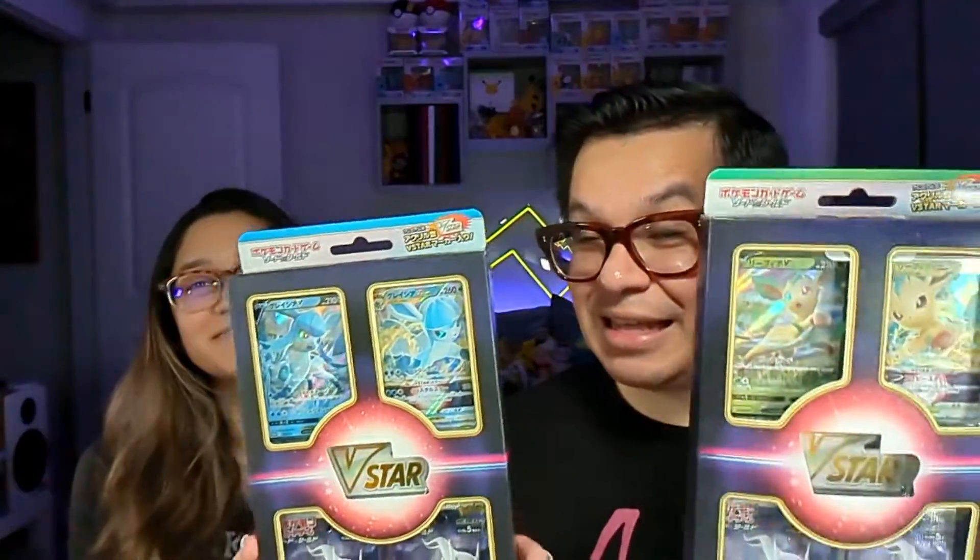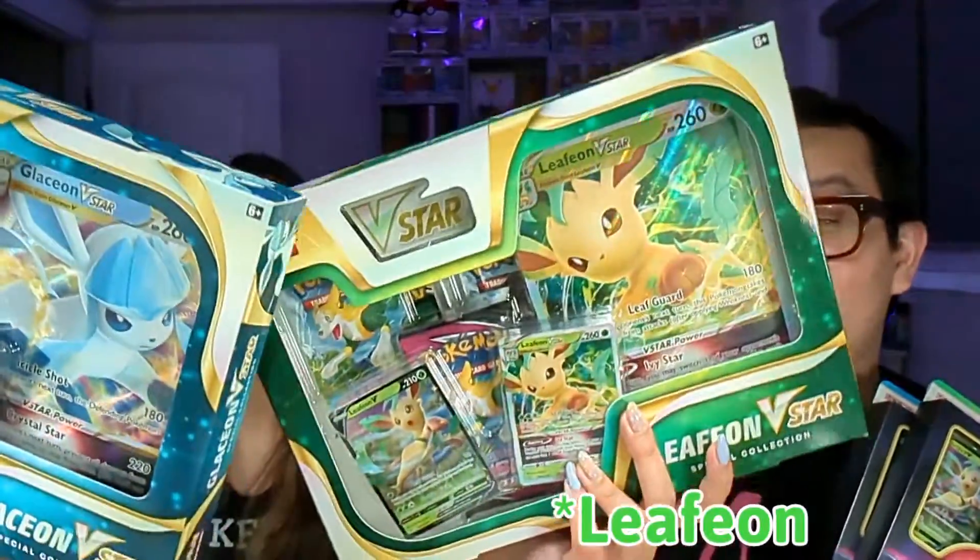What do we have today? We're going to be opening these little bad boys - I've had them for months. We're going to be comparing them to the English counterpart: the Glaceon and Vaporeon V boxes versus the Japanese versions. Before we begin, cast your votes on which set will have better pulls. Just a word of caution - this one is already open; I removed one of the packs for one of our reels.